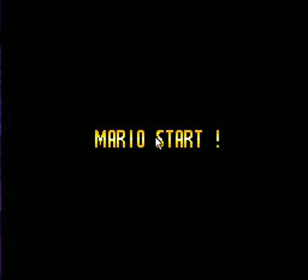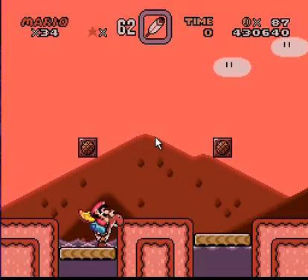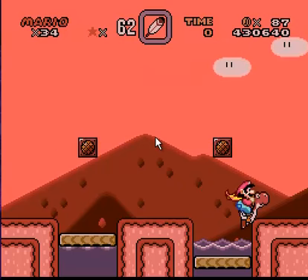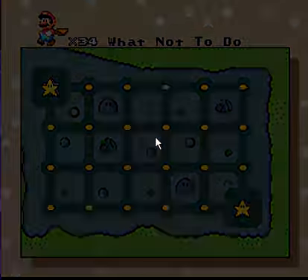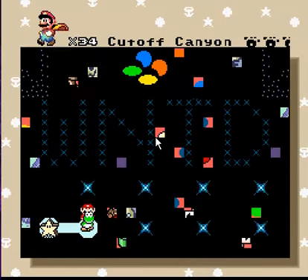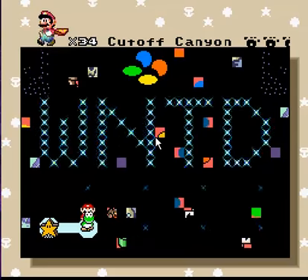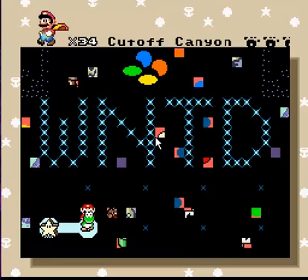Sprite points. Was Yoshi supposed to be red? What not to do. Cut off Canyon. I'm gonna stop here and show what not to do in part 4. See you next time — bye bye.